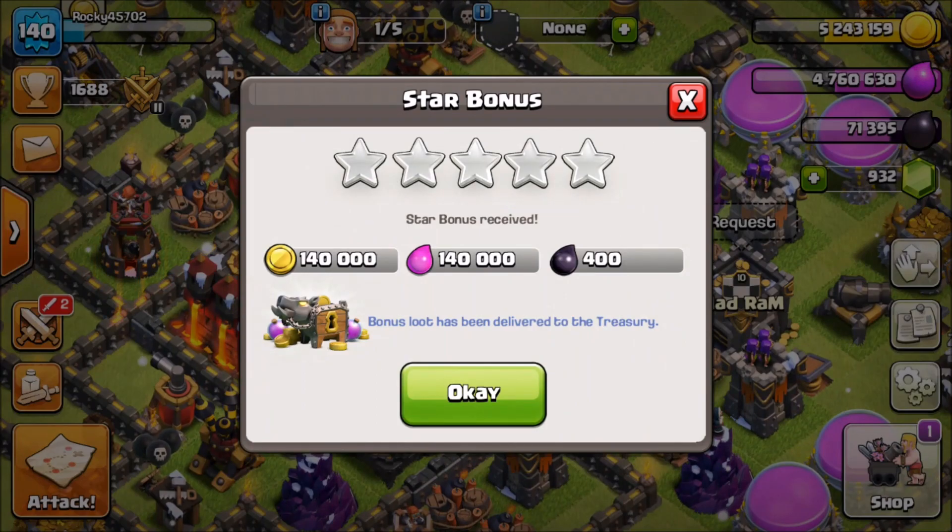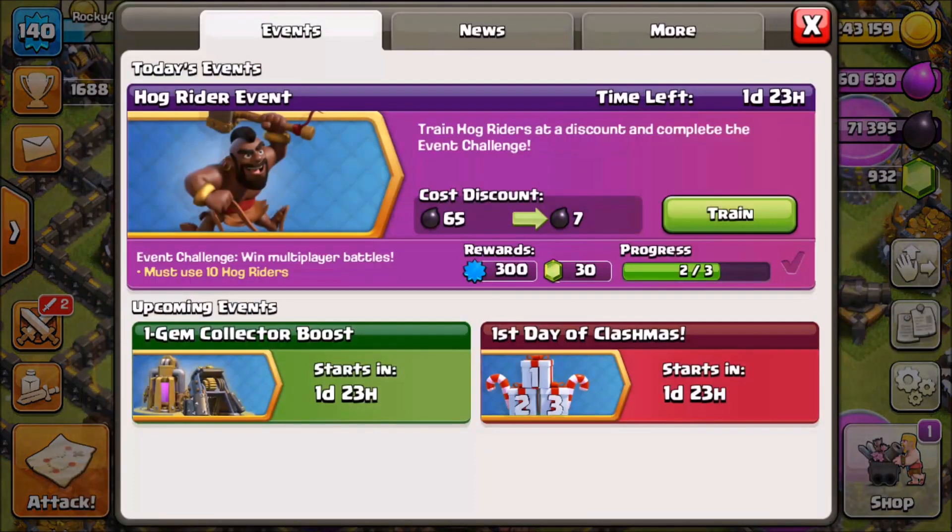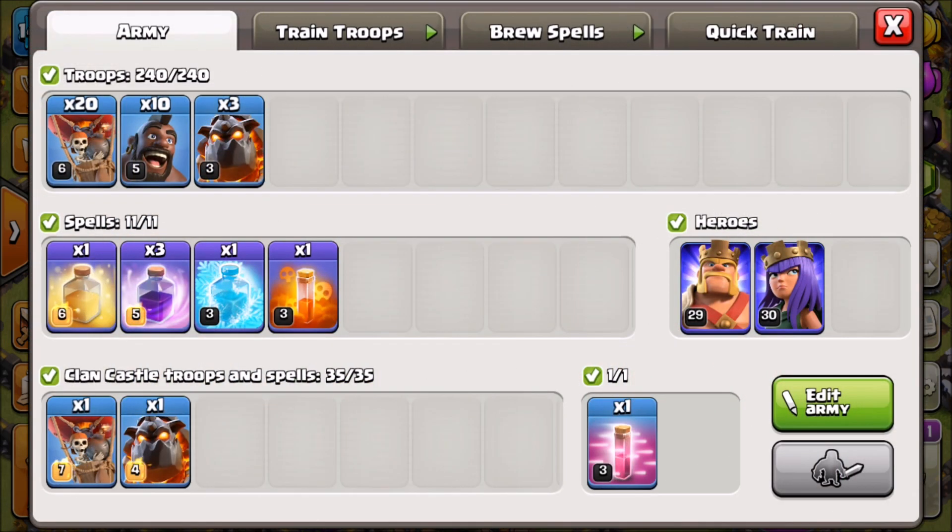We got our star bonus too — very nice. Checking our progress: two out of three! Now I'm going to train up this Laloon attack. For our third attack we're going to use our 10 Hog Riders to try to target an air defense for the Laloon. We've got 20 balloons, three hounds, a max hound in the CC, a rage for the Hog Riders, a heal for the Hog Riders, three rage spells, and a freeze spell in case we run into any infernos.